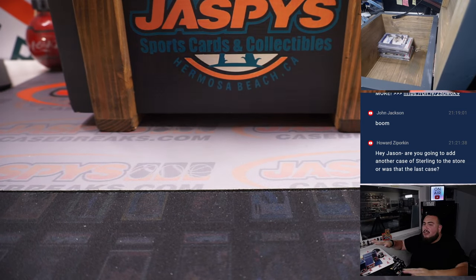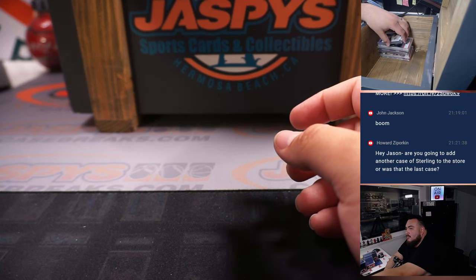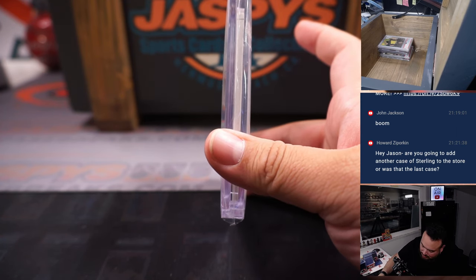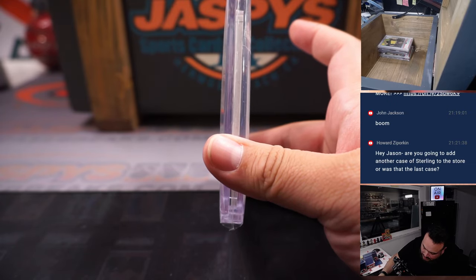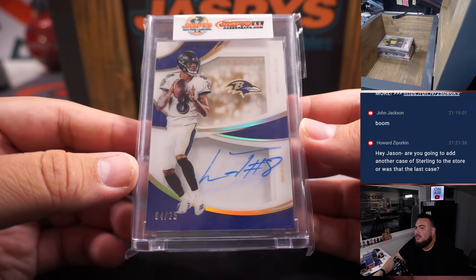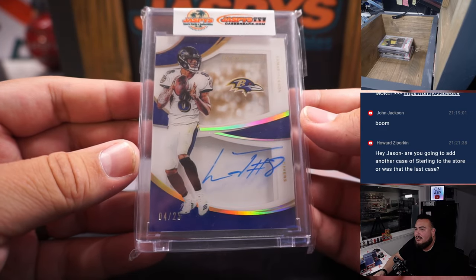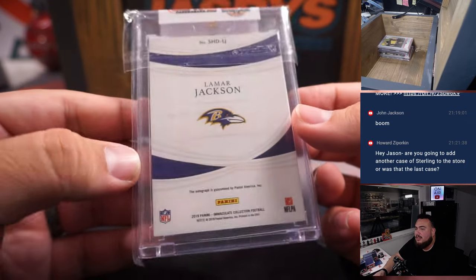There are 10 cards in here. The first one is a very nice one — this guy finally got paid by the team he's been on since he was a rookie. Very solid quarterback in the NFL. This is an Immaculate autograph of Lamar Jackson, 4 out of 25. Very nice on-card shadow box from 2019 Immaculate — so like his second-year autograph right there.